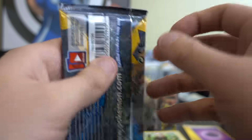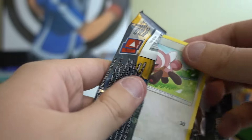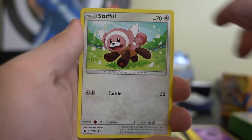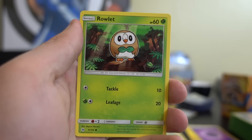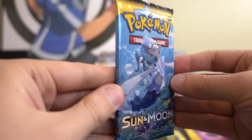Pack number six: Energy, Torracat, Energy Switch, Trumbeak, Stufful, Litten, Torkoal, Rowlet, Rowlet — nice, a Holo Torkoal and a Bruxish.